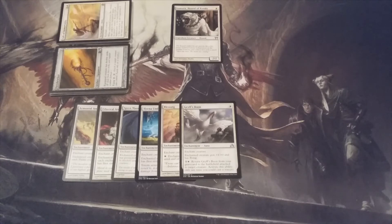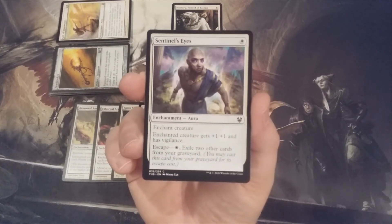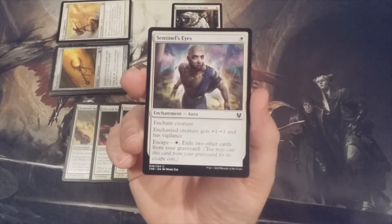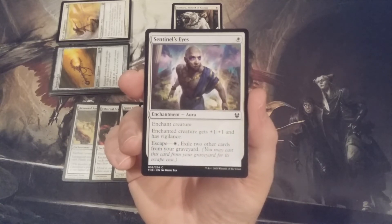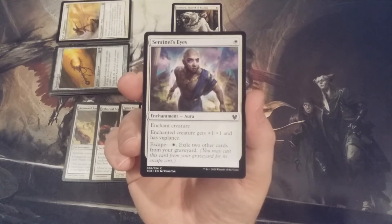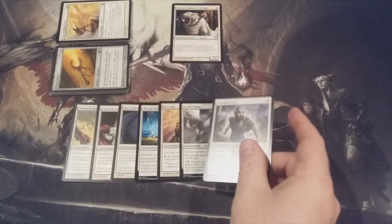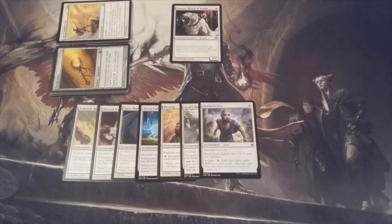Continuing with the theme of getting auras back from the graveyard, aura number seven: Sentinel's Eyes from Theros Beyond Death, for one white. Enchanted creature gets +1/+1 and has vigilance. It also has the escape mechanic — you can cast it from the graveyard for its escape cost of one white plus exiling two other cards. That's less resource-intensive than Griff's Boon, and it gives the underrated evergreen keyword vigilance.